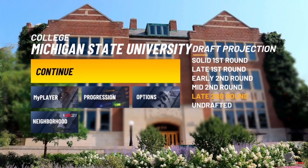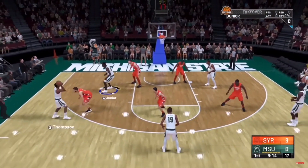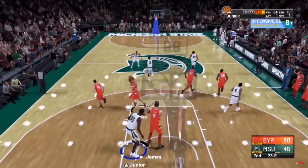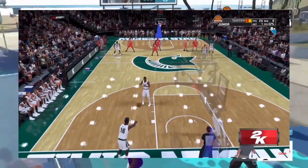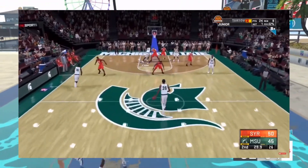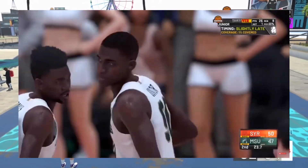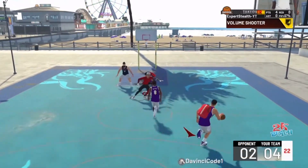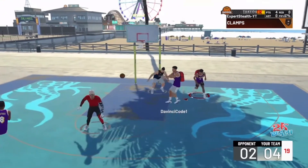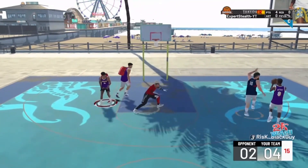What y'all want to do is go into college. Once you get into the game, finish out the high school games and all that. You need to get to the second quarter of the high school game and go crazy — if you're trying to get finishing badges, get a lot of finishing points; if you want shooting badges, get a lot of shooting points. Try to get around 30 to 40 points by the second quarter.